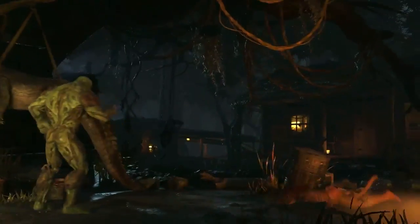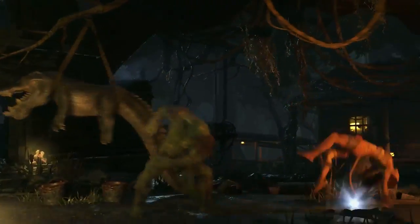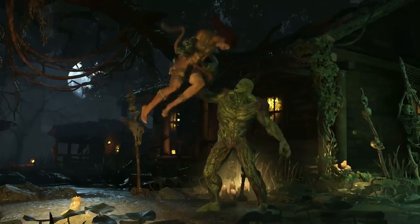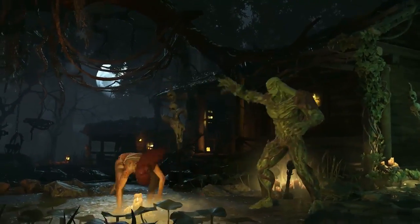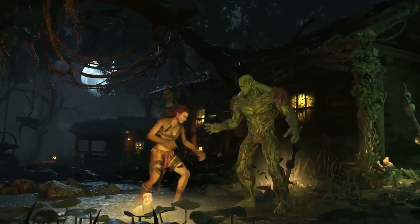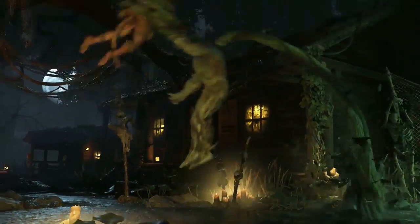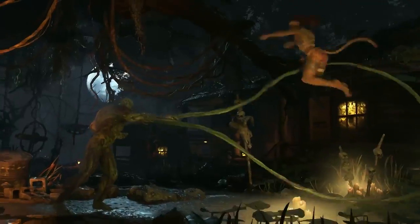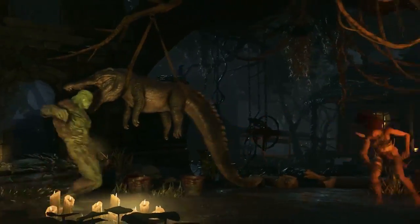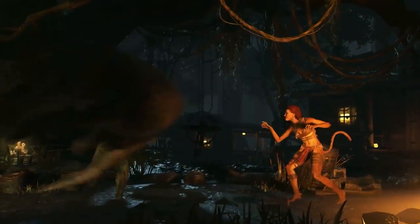Use Vine Grab to grab your opponent from virtually any range and even out of the air, showing your opponent that nowhere is safe. Green Thumb is an overwhelming up-close grab that gives Swamp Thing multiple ways to crush his opponents or even heal himself. He can also branch out into full-screen offense with Log Kick, a low-hitting projectile that quickly slides across the ground.